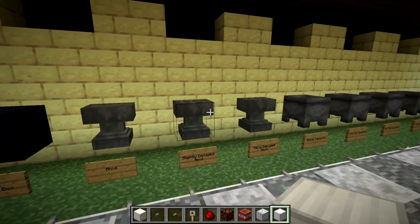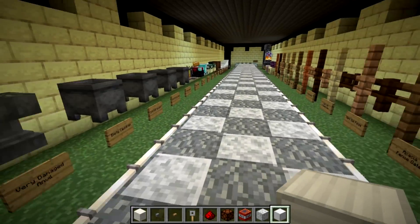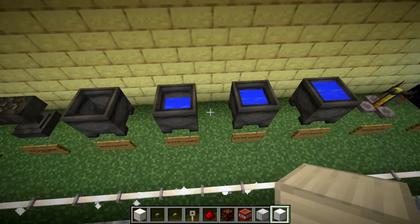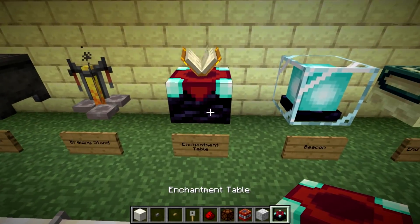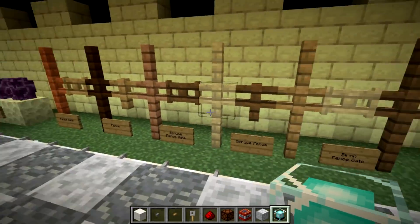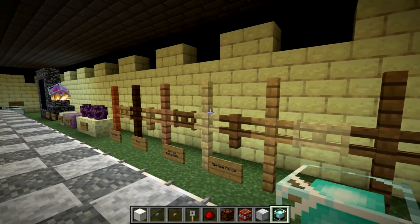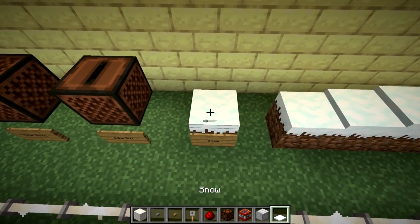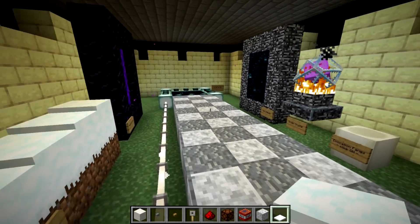Shulker boxes have not changed. Anvils look slightly different now — a little bit of a different color scheme. Same with the cauldrons. There's the awesome brewing stand and enchantment table, looking nice with the new obsidian texture. Here's the beacon — looking pretty cool. You can see all the different fence and fence gate varieties. And then the snow, which has a subtle blue hint now that I really like — just maybe a little bit less blue, but overall pretty good.